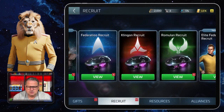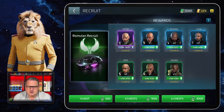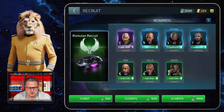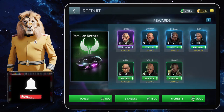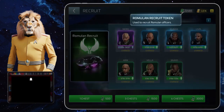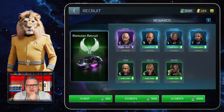The third one is the Romulan Recruit, and here we have Nero, Vemet, Kumag, Livis, Eryx, Vela, and Javade. Those are the only ones you can get here, and the drop rate is also the same as with Federation and Klingons. You can see that I have enough to get some, but of course I need Romulan Recruit tokens. You really have to decide if it's worth it or not in the beginning.